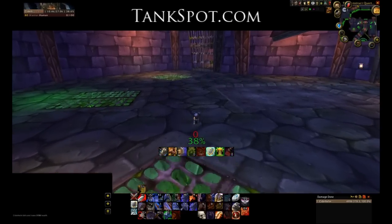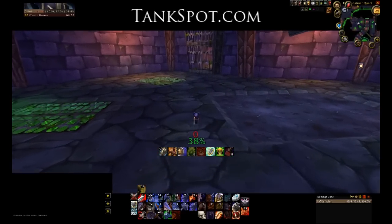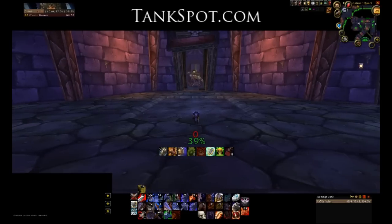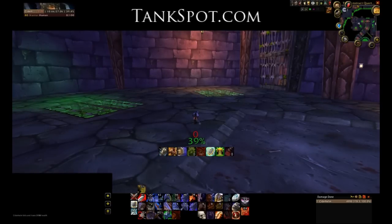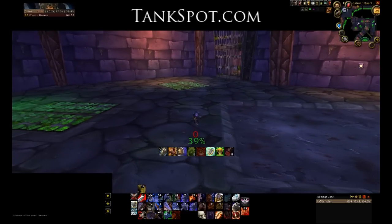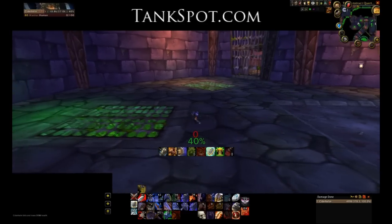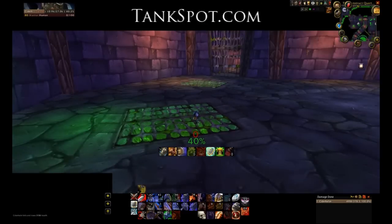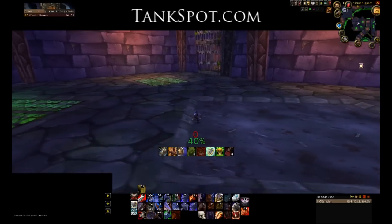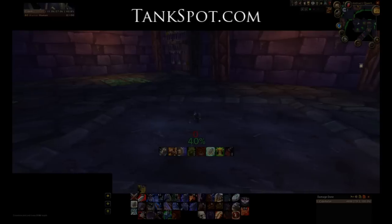You want to position your healer, or your healers, who are most likely to get aggro, right around here, or a little closer to Gluth, who's going to be towards that door. Whoever's going to be kiting — you could have a paladin, a warlock, a mage, or a hunter. Paladins work pretty well because they can lay down a consecration right where the healers are. Hunters can also drop a frost trap, which is very helpful for kiting.